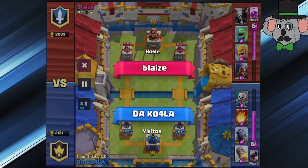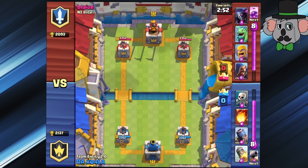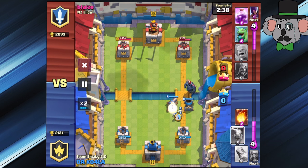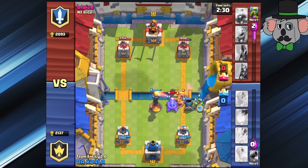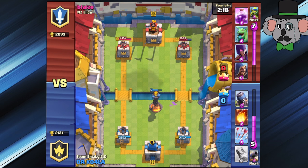Here we are going against our first competitor by the name of Blaze. He is an NZ Elite with 2093 cups. We have 2137 at this point, and our goal is to push up to 2200. Throwing in the Mortar very first to start it off. He throws down a Pekka. We throw down a Cannon and Skeletons to help take it out, with an Inferno Tower behind it. Got that first tower down to 1659.